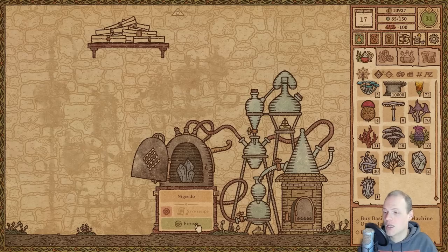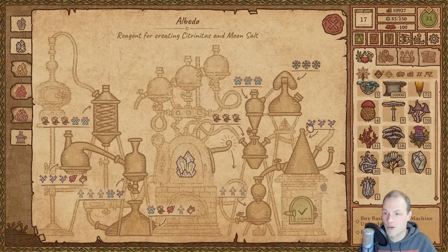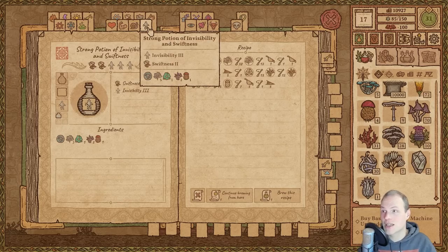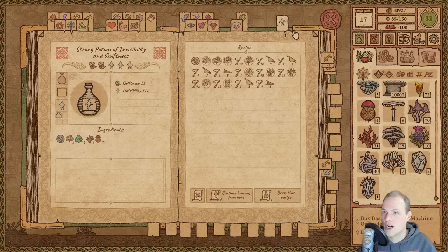Nigredo goes back in there, and we are going to craft some of these as well. Can only make one of those — yeah, it's an inefficient invisibility. Wait a second, that's the wrong... that's not a clean invisibility. Oh no — we had the recipe for this one all along. This is Void Salt P3 that we made there — that wasn't intended. So let's make a clean invisibility potion and just trash this one.